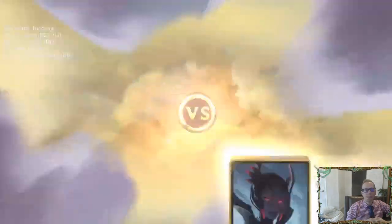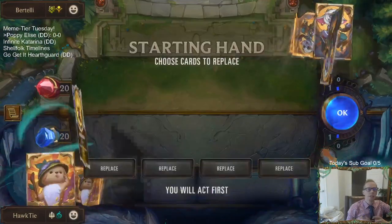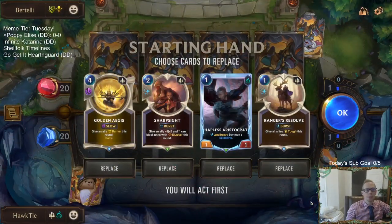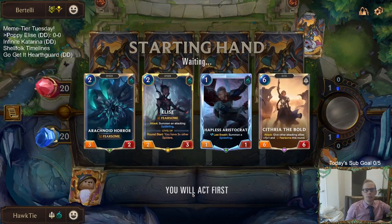So it looks like we have a landmark deck — Ziggs, Action, Taliyah. So probably an aggressive landmark deck. We're going to just get rid of all three spells. There we go — make sure we can curve out with some units. Now it would be nice to have one of those spells, especially a Sharpsight or Ranger's Resolve, something like that to help protect Elise.